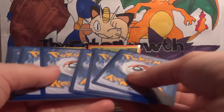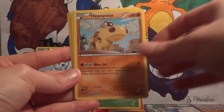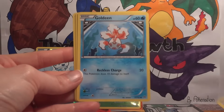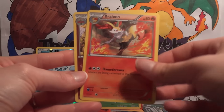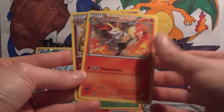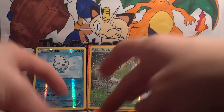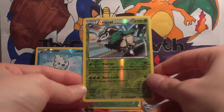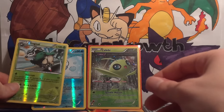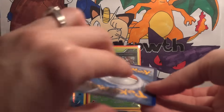Code card. We have Elgem, Cubone, Hippopotas, Cyndaquil, Goldeen. Oh, Super Rod! I love that Super Rod's back — thank you so much Super Rod. I just love the combination of energy or Pokémon. Floette is my reverse. Gogoat — I don't think I have a Gogoat either. So I think that is two reverses to add to my set.